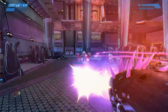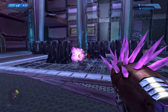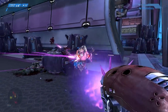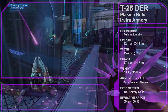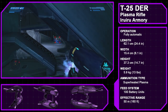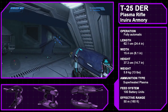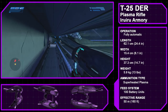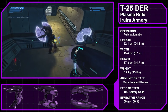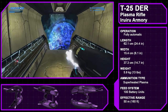That wraps up UNSC gear, bringing us to the Covenant side of things. As the Covenant doesn't deal with many weapon variants, a lot of this information may be repeated from the Halo Reach Covenant Armory. We start with the iconic Type 25 Directed Energy Rifle, aka the Plasma Rifle, manufactured by the Iru Iru Armory, a weapons manufacturer based in the western region of Sanghelios' Guillermo continent. The plasma rifle has been a staple of Covenant weaponry for centuries, with little change in its design or function.